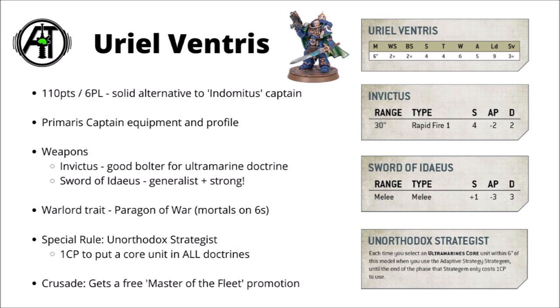He has a bolter called Invictus, which is a 30-inch rapid-fire 1 weapon, with Strength 4, AP-2, and Damage 2. A rapid-fire weapon is pretty good with the Ultramarines doctrine, as between bolter discipline and always counting as remaining stationary, it'll mean that he'll be able to fire this on the move at 2 shots at 30 inches. It's hardly crazy range damage, but not bad to have as he moves up the board directing his troops.